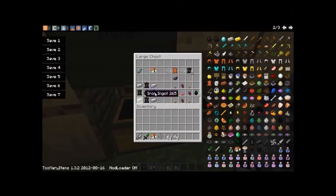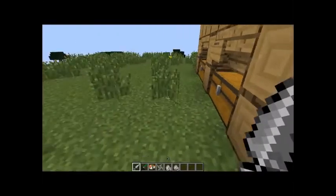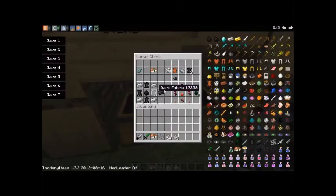And you can put dark fabric like this, coal, and iron ingots to make a dark steel. This is actually pretty cheap, considering how much work you have to do to get diamonds. You need four of these to make a dark steel sword.